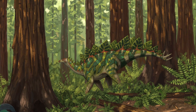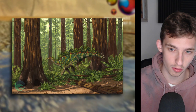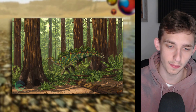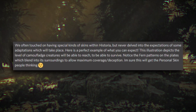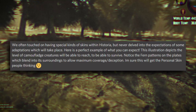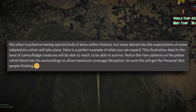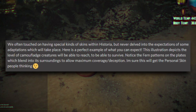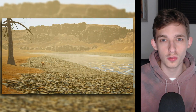The next playable revealed from official concept or teaser art is Stegosaurus — a brand new creature coming to the Jurassic roster for Historia. The developers shared some very interesting information: they often touched on having special kinds of skins within Historia but never delved into the expectations of some adaptations which will take place. This illustration depicts the level of camouflage creatures will be able to reach to survive. Notice the fern patterns on the plates which blend into the surroundings to allow maximum coverage and deception. This will definitely get people thinking about personal skins.